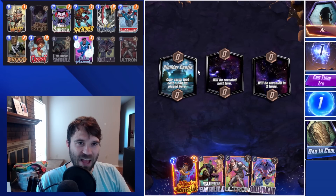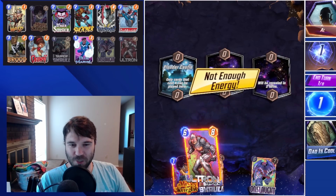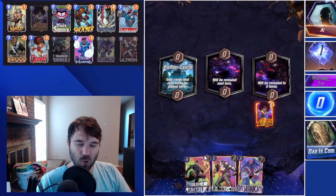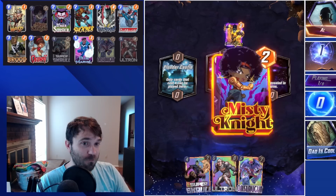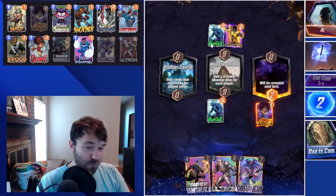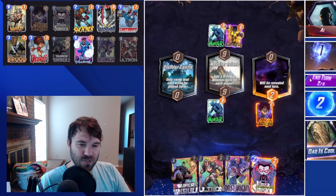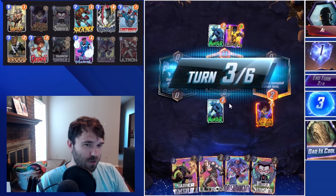Next up we have Al, and the first location is Plunder Castle. We don't really worry that much about Plunder Castle because we do have Ultron, so we're okay reaching some extra power into that lane. We have our Super Skrull, so if they're running any kind of deck with any ongoing — whether that be Armor, Cosmo, Professor X — we can copy it. I think we're going to skip here. We could play Mr. Sinister, but that's getting this very clogged very quickly. We want to play it a little bit slower.